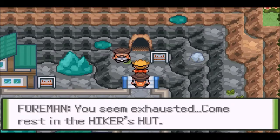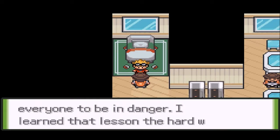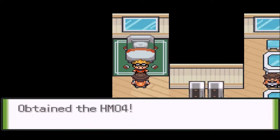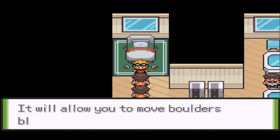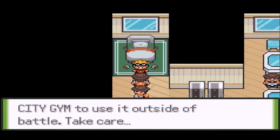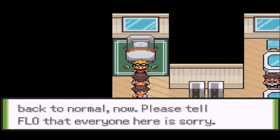You seem exhausted. Come rest over here. I'm sorry about this. I was reckless. It caused everyone to be in danger. I learned that lesson the hard way. It's not much, but take this. And that's Strength! So we can move further? Go to the next gym? I need a Steam Badge from the Storm City gym. Use that HM. Take care.